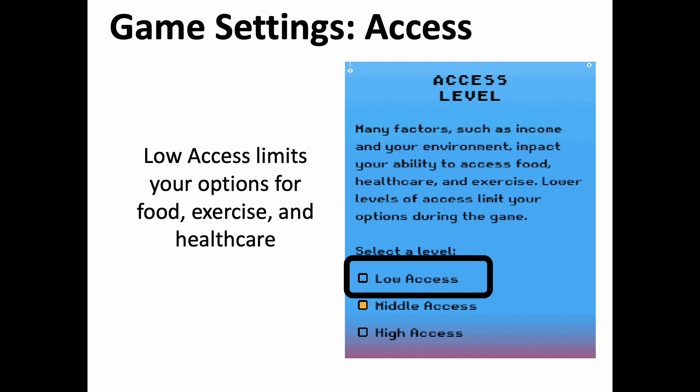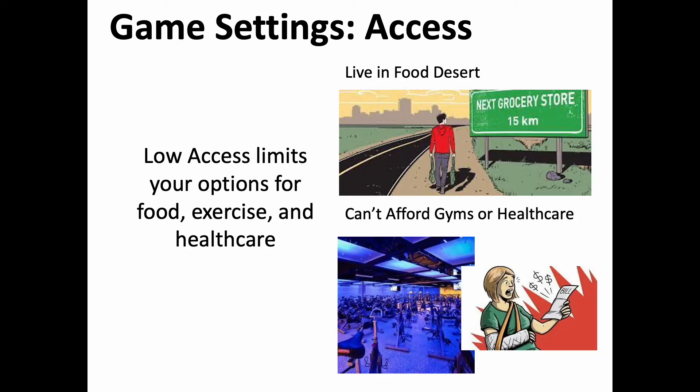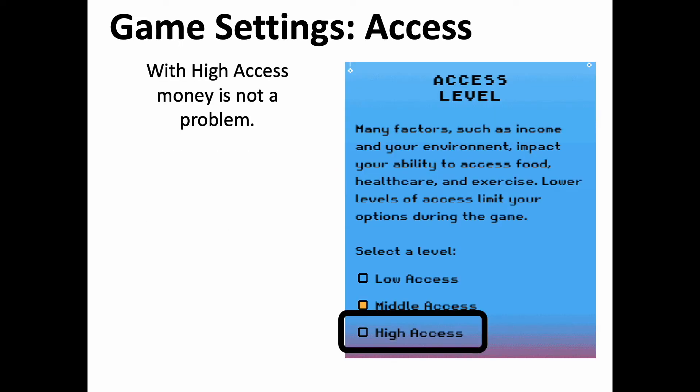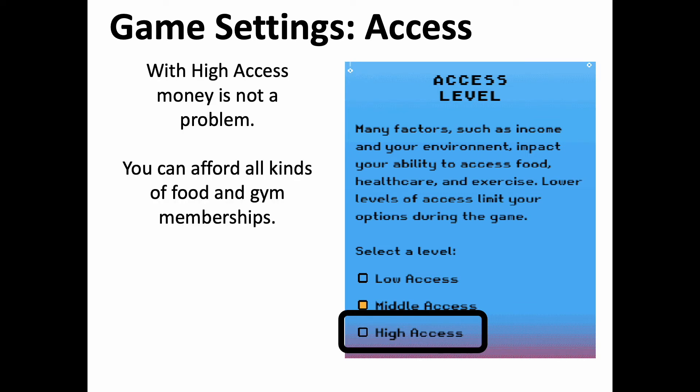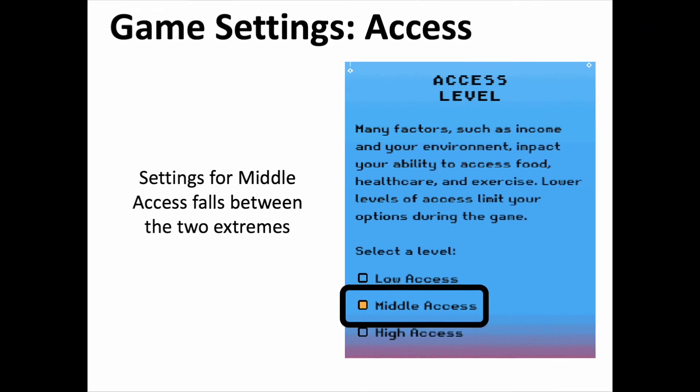The second game setting focuses on access level. Low access limits your options for food, exercise, and healthcare. Low access simulates living in a food desert or in situations where gym memberships and healthcare are unaffordable. With high access, money is not a problem — you can afford all kinds of foods, a gym membership, recreational exercise, and any healthcare cost. Settings for middle access fall between the two extremes.